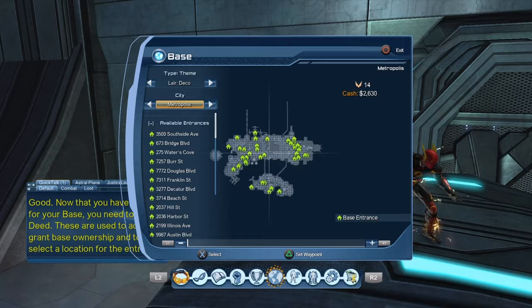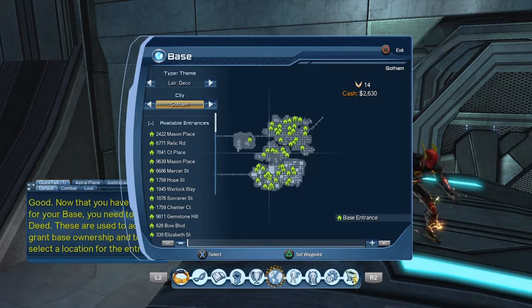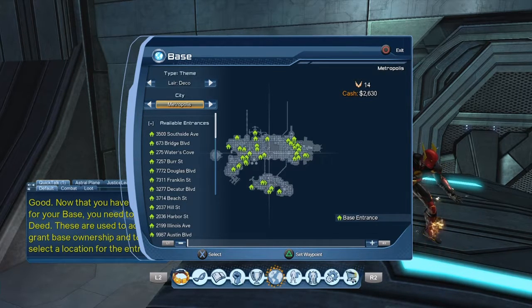If you want to be in Metropolis, just keep it like that and go down below where it says available entrances. Or if you want to go to Gotham, switch over. It's up to you - I usually just stay in Metropolis unless you're a Batman-type character. Each available entrance is a different part of the map. Each one costs a little bit of money - you probably want to pick something cheap like 525. Keep in mind this is not going to be accessible if you are a free or premium membership - I believe you have to buy it in the marketplace. Legendary membership costs about 15-16 dollars a month.